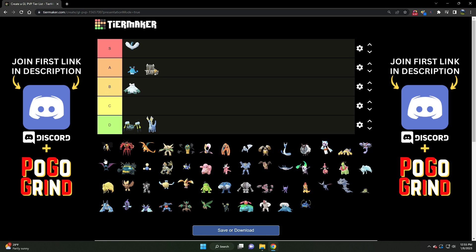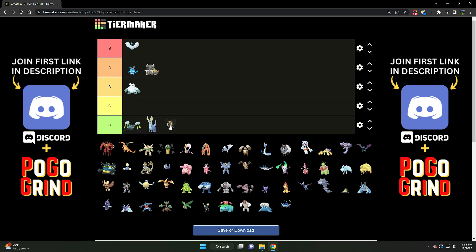Up next we've got Beedrill. Beedrill is D tier. It has a place as a sort of anti-meta pick, and can threaten the steel types with Drill Run, but the stat product is not quite there. It will struggle against all of the flyers in the meta. The meta is just a little bit hostile to bug types as a whole at the moment. So Beedrill is D tier.